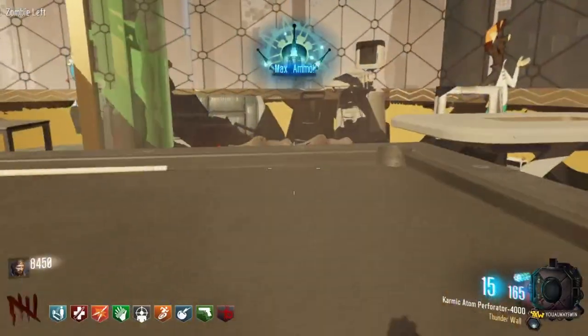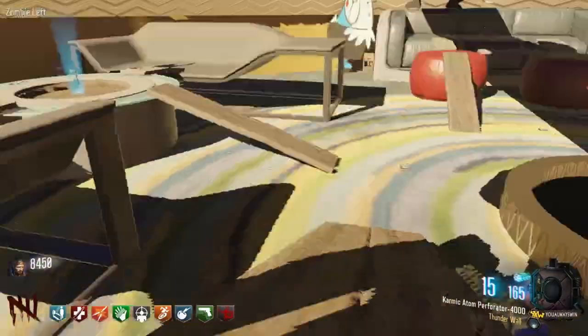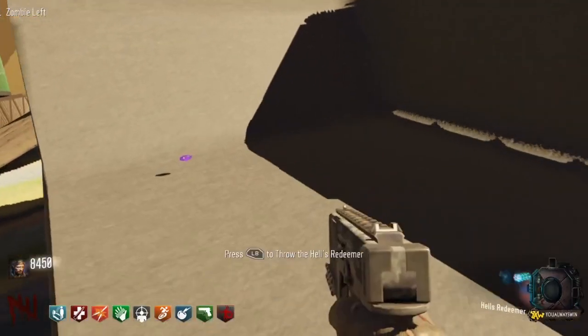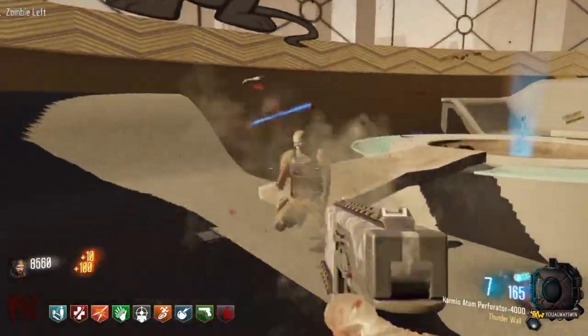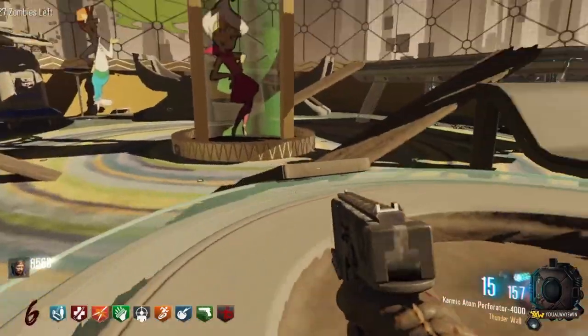From the wall — alright, so this area is done. Let's start moving down here and get this health retriever. What's this? A part — I'm guessing I can build a staff on this map, and there's these two right here.